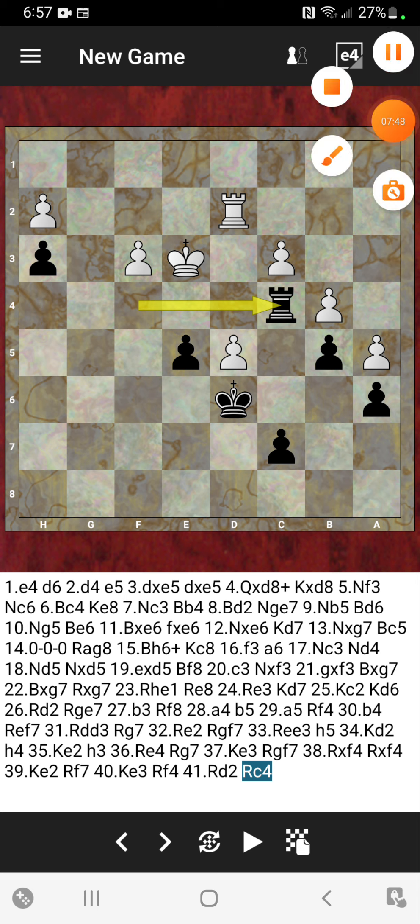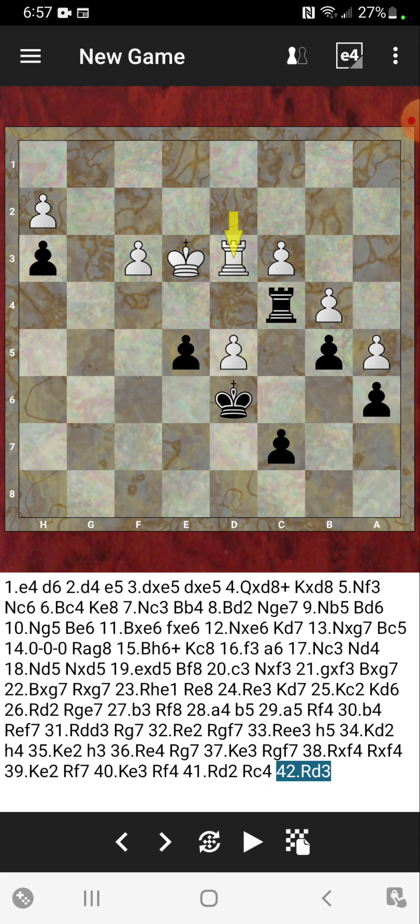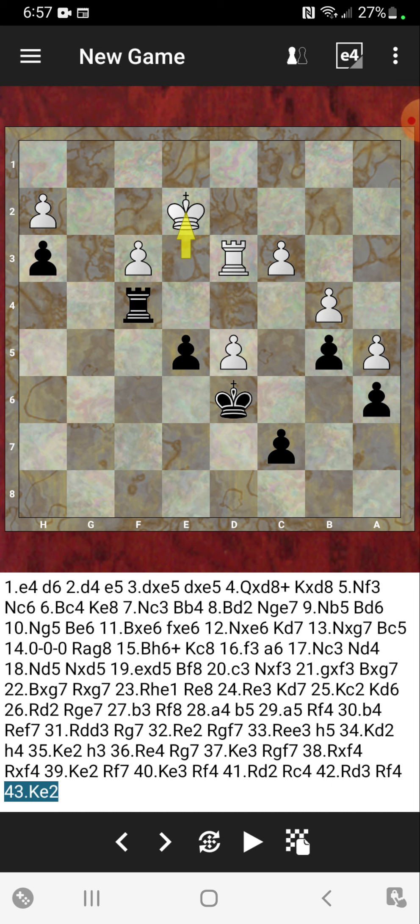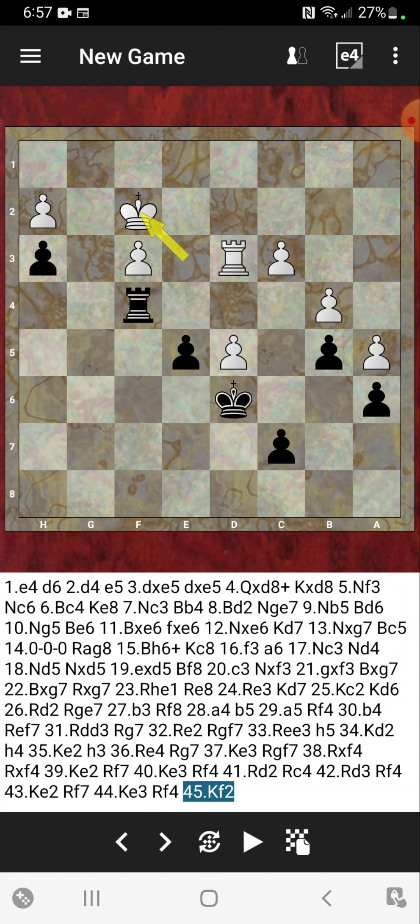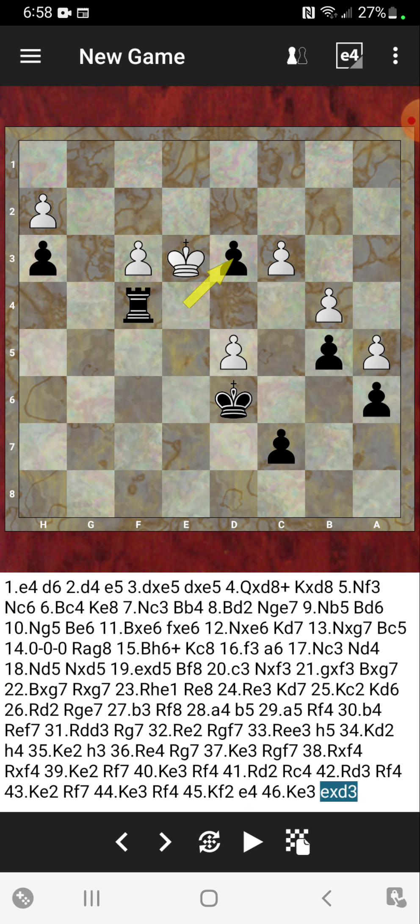I've never seen so much rook maneuvering in my life — this is really special stuff. If you're tuning in and keeping on through this whole video, that's really awesome. Rook to d3 defending the pawn. After rook to c4 and rook to d3, he goes back to f4 again. King to e2 moving backwards, rook to f7, king to e3, rook to f4, king to f2, and finally e4 — all of that for e4. They may have repeated moves there — king to e3.